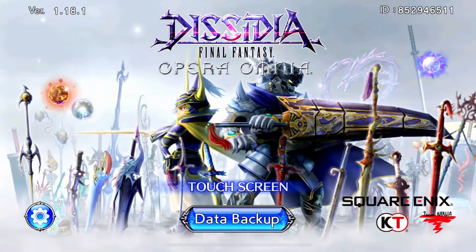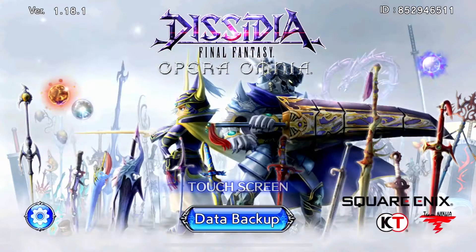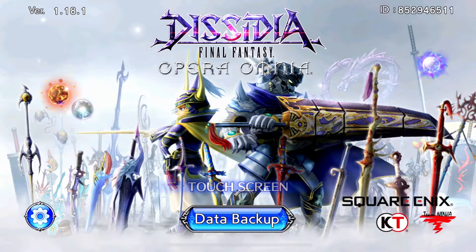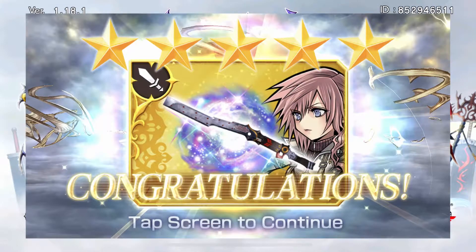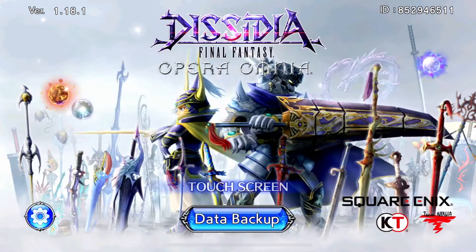Hey, what's going on everyone? A long, long time ago I pulled Lightning, and to kick off the level 80 Crystal Awakenings, she also got her Burst and her LD, and even a second alternate costume. I was very fortunate and got her LD, so this Lightning is going to be striking a lot more than twice. If you're interested in what the Knight of Etro does, what she offers to a team, and what I think of her, stick around and find out.